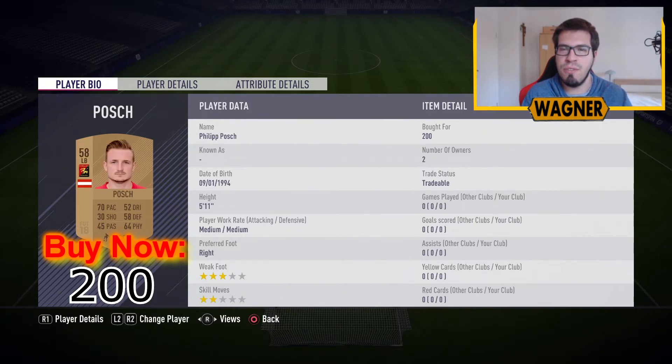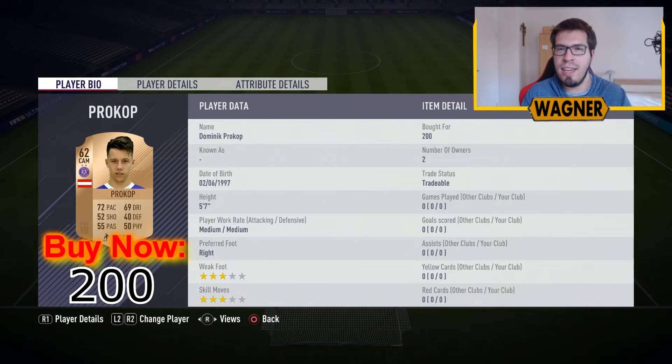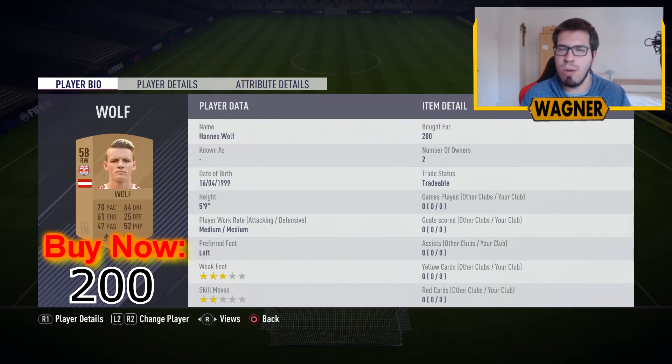Our left back is the 58-rated Philipp Posch. Then we have the second rare player, the 64-rated Sandi Lovridge. And the last rare player, the 62-rated Dominic Brokop. Then we have the last center midfielder, the 53-rated Marcus Meyer. The right winger is the 58-rated Hannes Wolff. Then we have the striker, the 62-rated Marcus Ping, 200 coins.